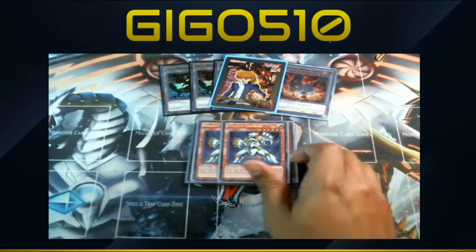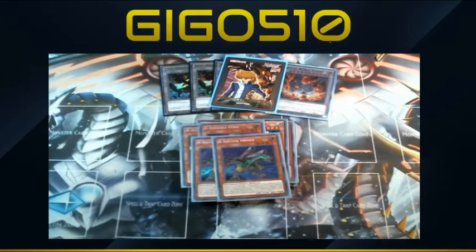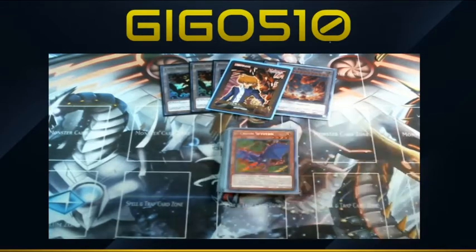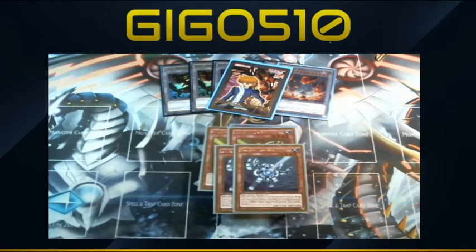Two of each of the ABC pieces — when you're playing ABCs I believe you can't run less than two of each, as running one risks it really hard. Two Gold and two Silver Gadget — they're great level four extender plays that allow you to really push the deck further, help you play around a lot of potential interruptions, and also provide a backup plan. This deck has so many backup plans — plan A, B, C, D, E, F, G and beyond.